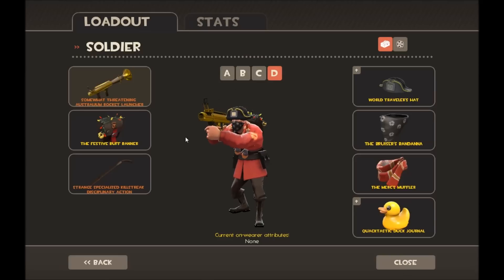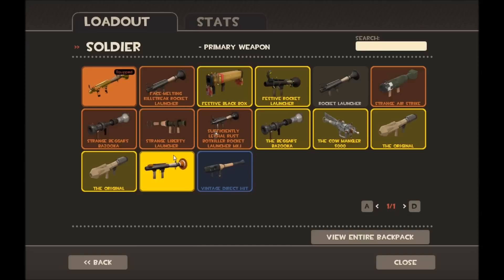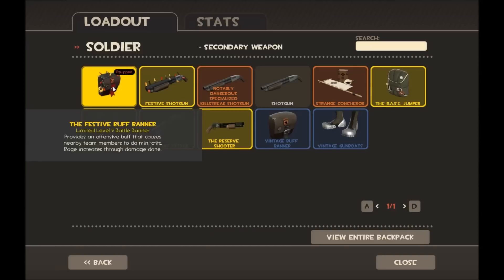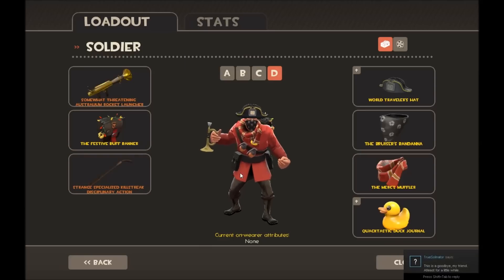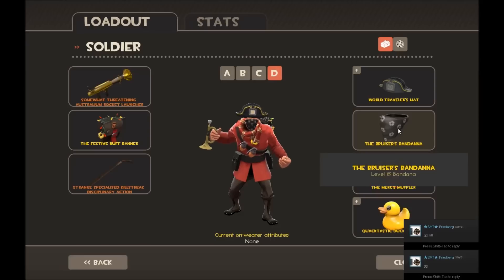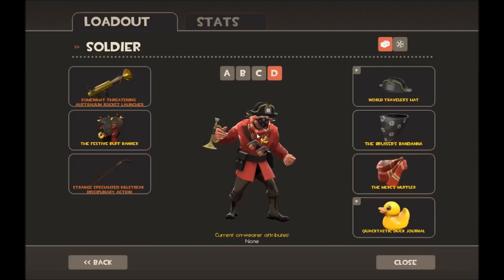For Soldier's MVM loadout I have the Australian Rocket Launcher, which could be swapped out for the Beggar's Bazooka, a Festive Buff Banner for giving everybody buffs, and then the Disciplinary Action for buffing everybody up. I also have the World Traveler's Hat — I got this by buying the Process badge, mainly because Process is one of my favorite maps. I've got the Bruiser's Bandana and the Merc's Muffler, and I'm going to work on getting a Brawling Buccaneer so it's more piratey.